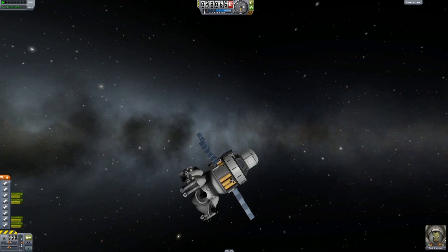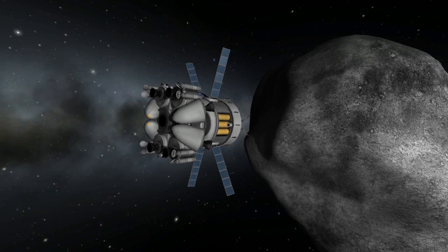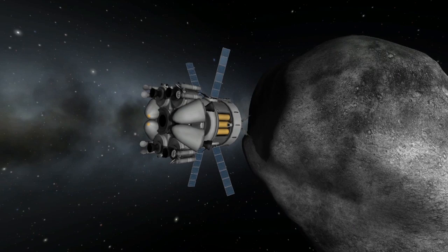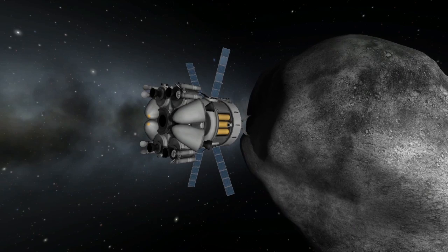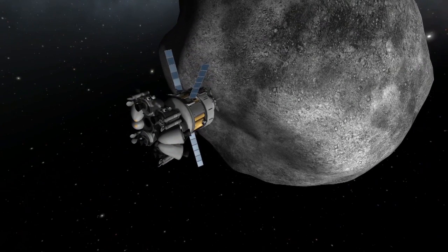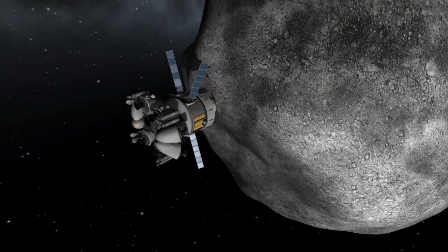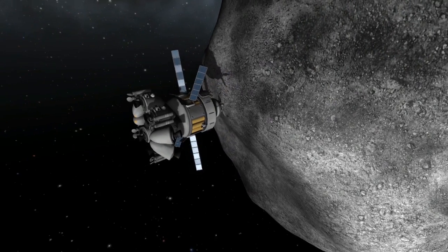Well now you have the Advanced Grabbing Unit — it chooses who will go and who will stay. This beauty will grab onto anything: asteroids, spaceships, Kerbos who won't share their snacks. Possibilities are endless. Just make sure you handle it with care. Slowly move close to whatever you want to grab onto, like say a thousand tons of minerals, then let the mechanism do the rest.